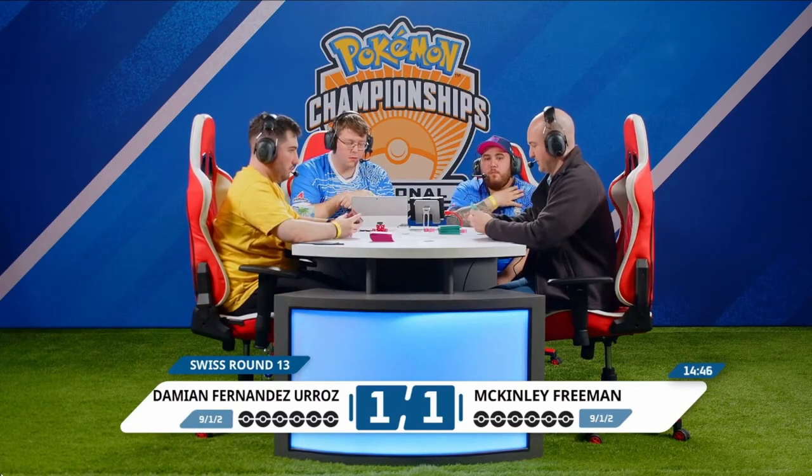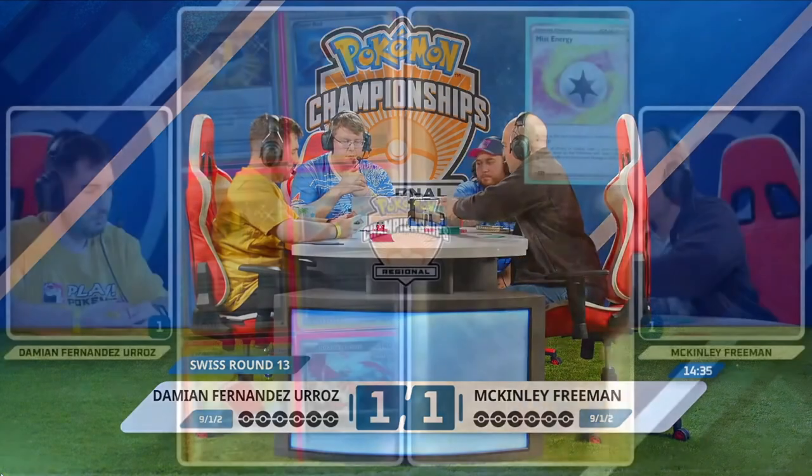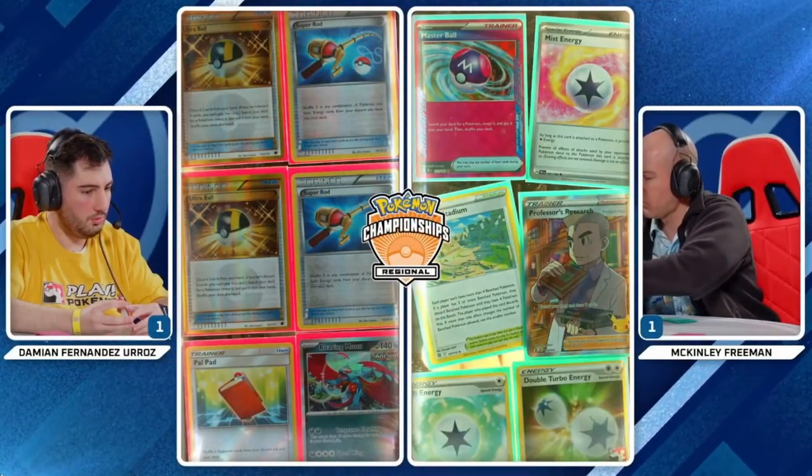Now Damien did get that Professor Sada's Vitality on the first turn, being able to get that attack off, but was unable to really convert it into anything else and just ran out of steam directly after game one. We'll have to see if game three is any different. I'm excited to see the opening hands here — this could be a great closeout to our inaugural round of day two. Both these players fighting to stay alive, get themselves some additional points, and maybe work their way into top eight contention at the largest Regional so far. Both these players sitting at 9-1-2, that means they have 29 match points, hoping to get to that 36 number.